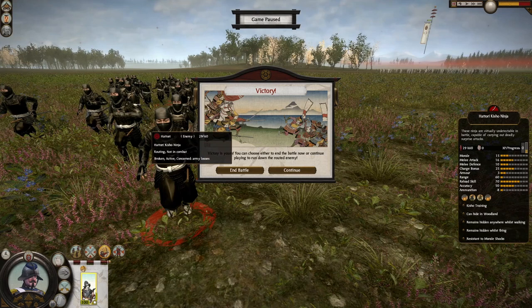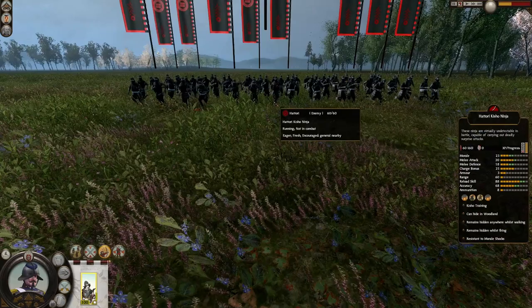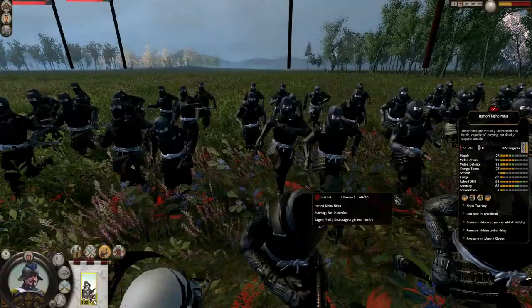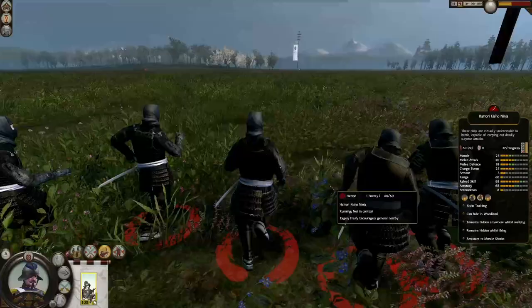I thought they'd do better. Let's fully upgrade them and see what happens in the second fight. Welcome to the second fight — the Hattori Kisho Ninja are now fully upgraded: 23 morale, 20 melee attack, 18 melee defense, 88 reload skill, and 68 accuracy.